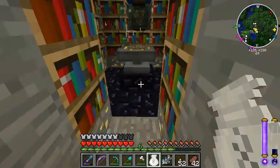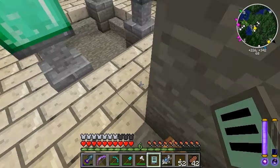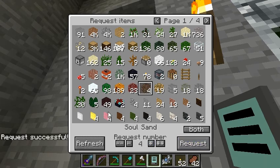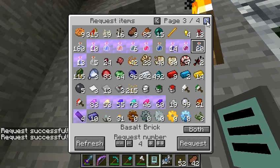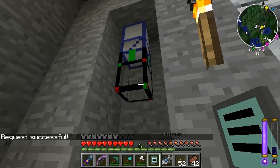Maybe I'll try to get these zombie brains going — let's see what I can find there. Zombie brains needs soul sand — yeah, I've got eight of those, we'll just get like four. And glass. I'm gonna need buckets of water I believe. Doesn't look like I have any buckets in there.